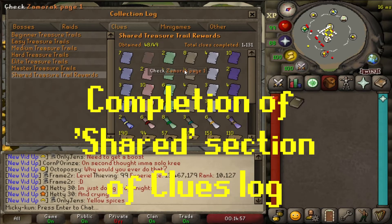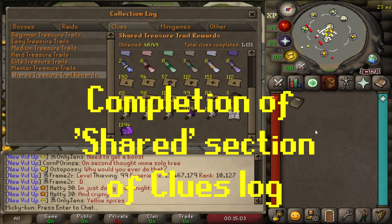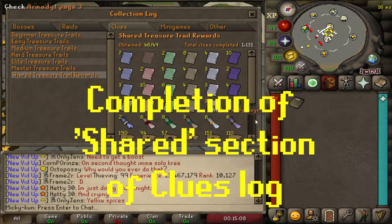Number five: the shared portion of the collection log. I'm hoping that by completing the previous sections, or at least parts of them, I'm going to passively complete this part. I have 48 out of 49 items in the shared collection log, and all I need to finish it is Zamorak page one - it has eluded me so far with over 1000 total clues opened. Hopefully we can get that Zamorak page one soon.